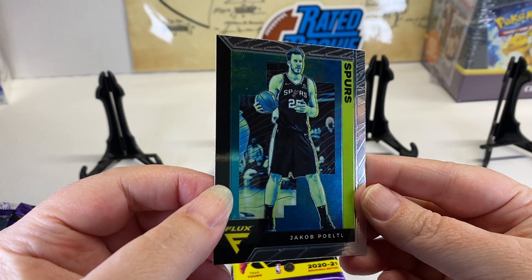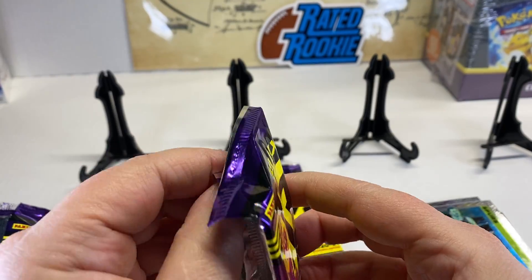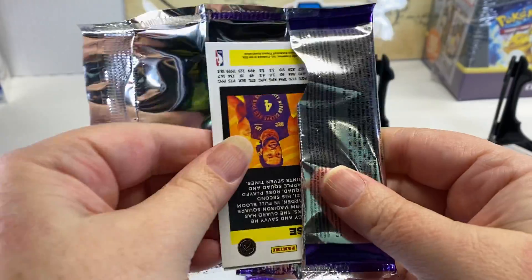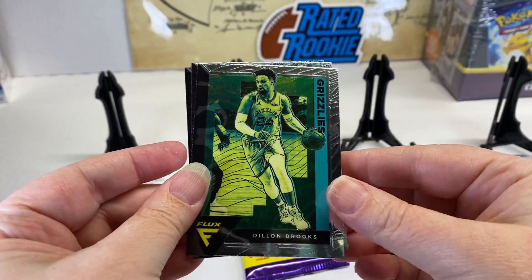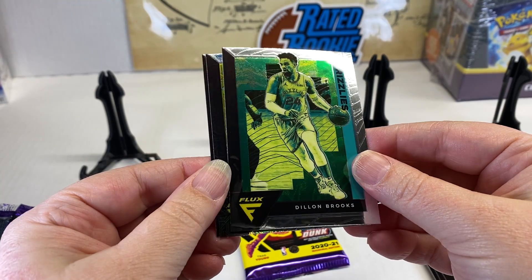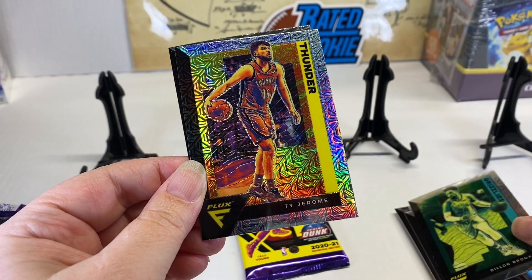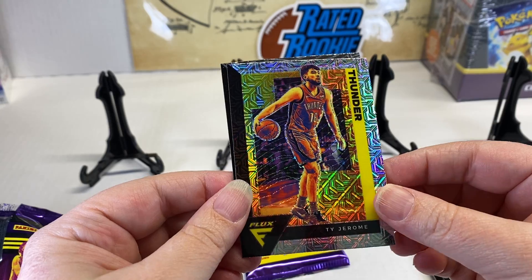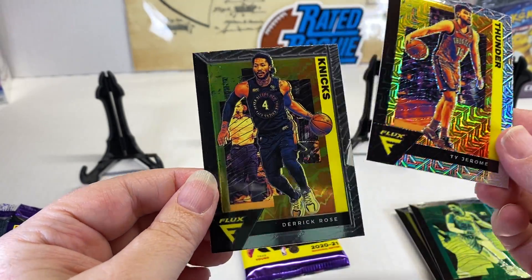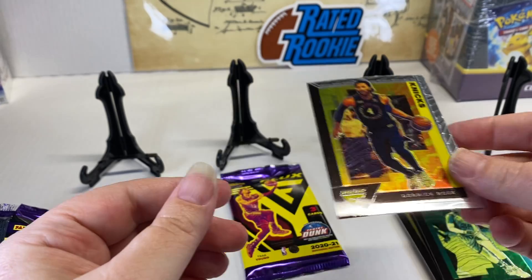And Jacob Poeltl. We got Dylan Brooks. Here's our first Mojo one of Ty Jerome — that's pretty neat looking, they are pretty cool. That is the Mojo Prism. And then Derrick Rose for the Knicks — that's a cool one too.